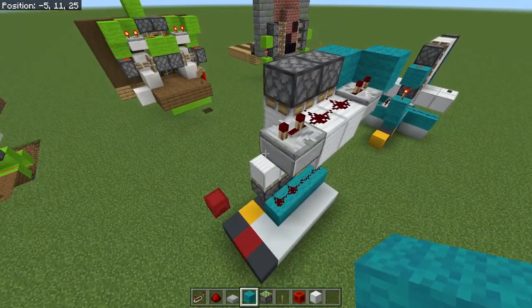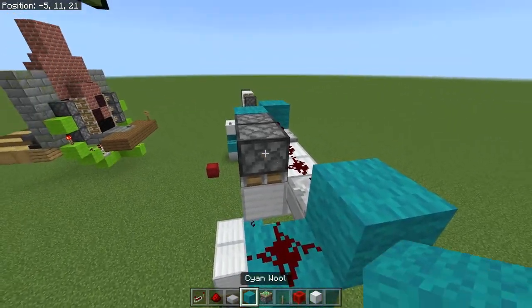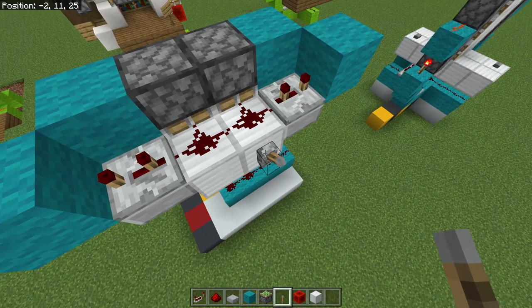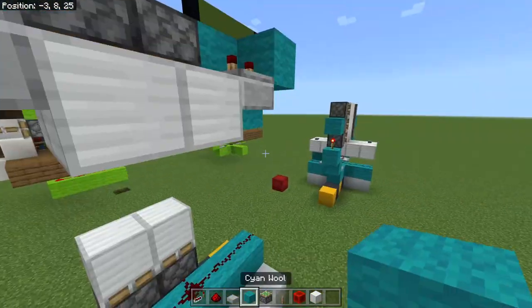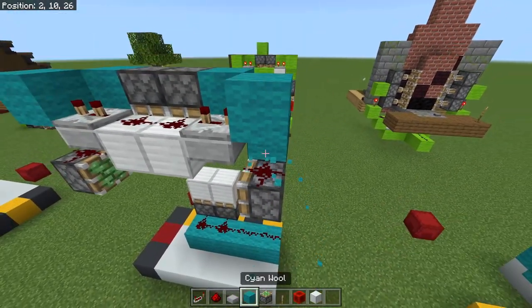Set the redstone repeater to three ticks on top of them. Place the block in front, a block to the side, destroy this block, redstone dust on top, and make it go straight back into those blocks. Do the same on the other side: two blocks up, one block to the left, destroy this, redstone dust, and a block like that. This will act as a pulse extender — flip this and you can see the sticky pistons take a while to retract. Then come round underneath, place a block with a sticky piston on it, then place redstone dust. Going to the other side: block down, sticky piston, redstone dust here.